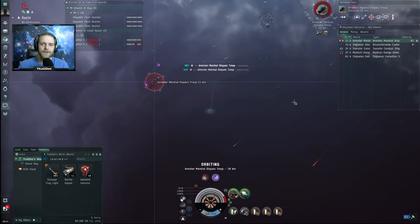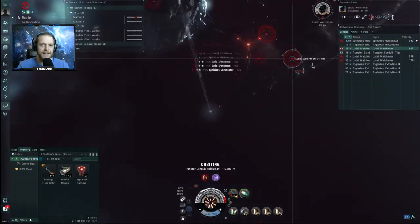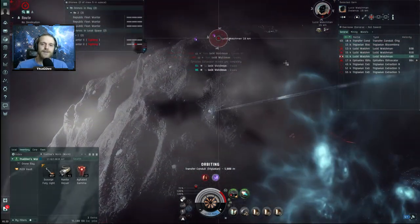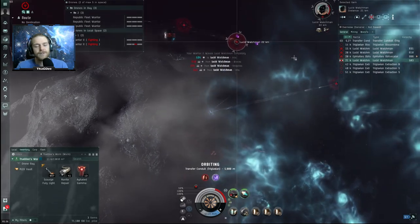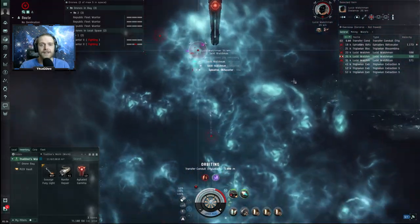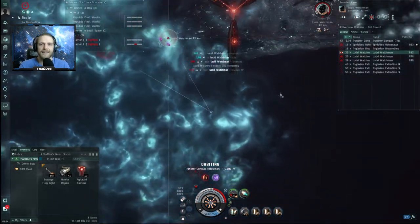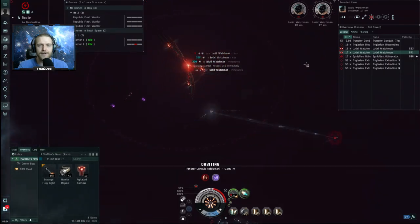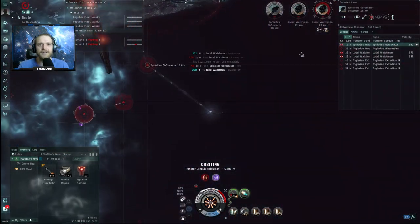Which just left the Watchmen and Sentinel spawn test. Sure enough, not too long after I got this spawn as well. The thing about the Watchmen and the Sentinel is that they don't have shields, so they don't benefit at all from the Gamma environment. You start off with such a strong advantage, and the tank had no problem handling it — just orbit the gate at five kilometers and that's good enough to handle all of the DPS it puts out.